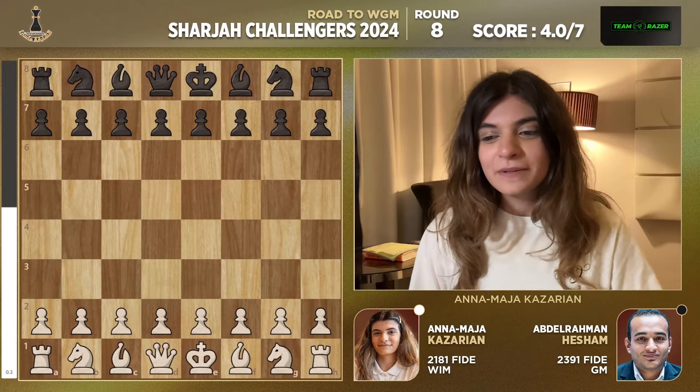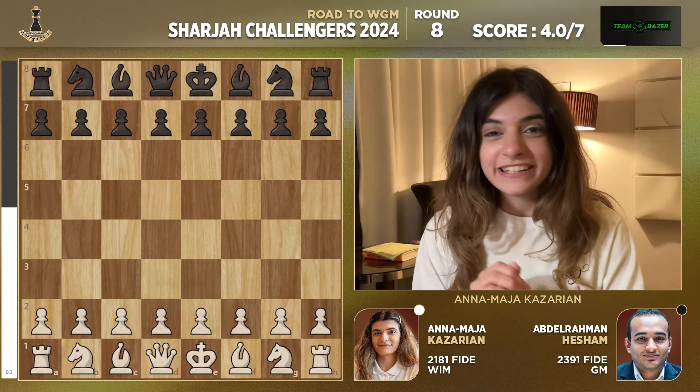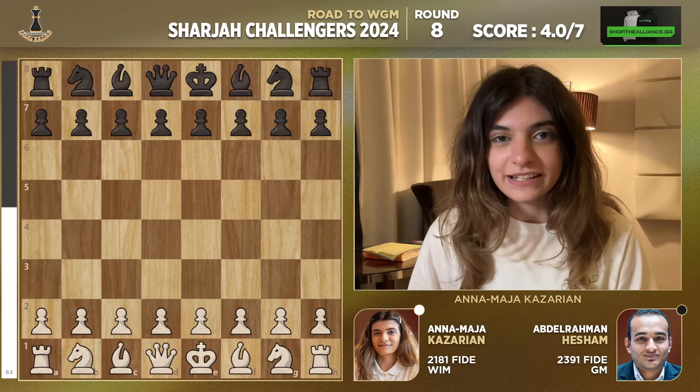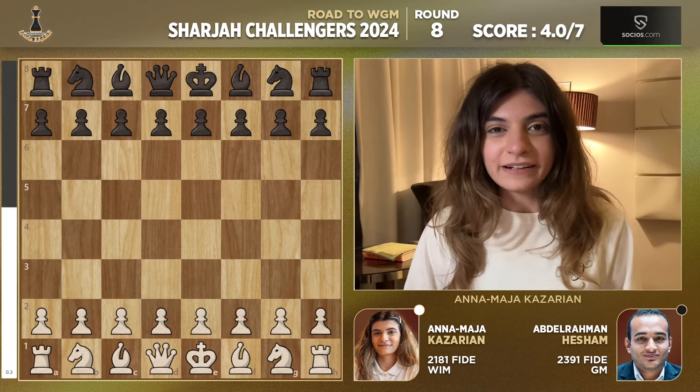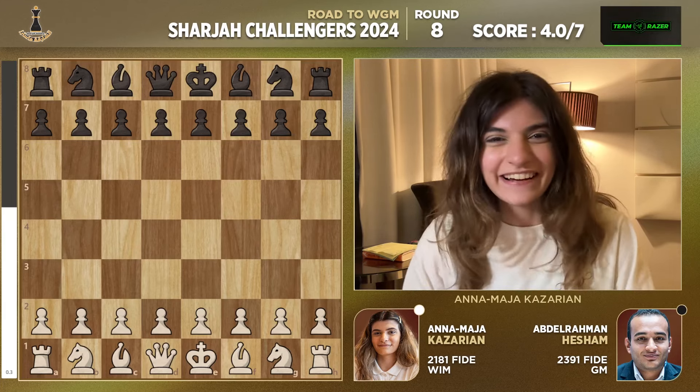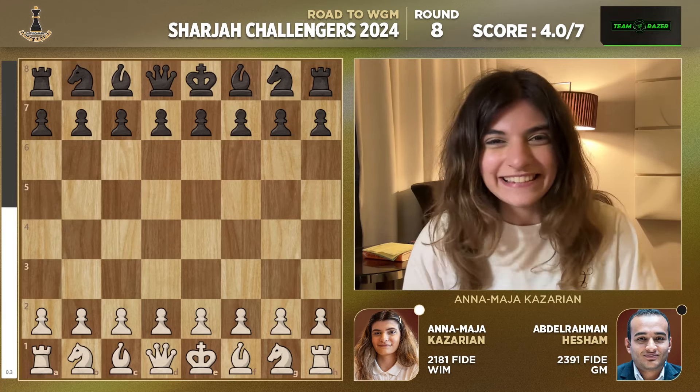In round 8 I face Abdurrahman Hisham from Egypt. He's rated 2390 and I was super excited for the game because after playing so many 1900s I'm finally playing a really strong player — not just a strong player but a Grandmaster. So I thought, okay this is getting very exciting, and I started the game with e4.